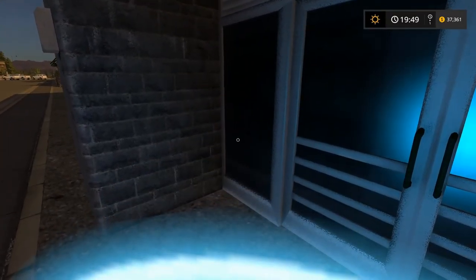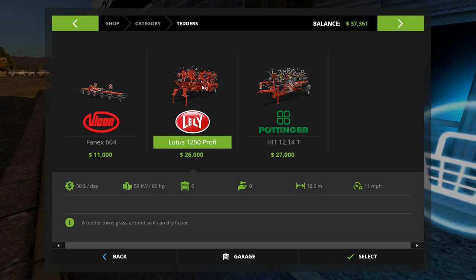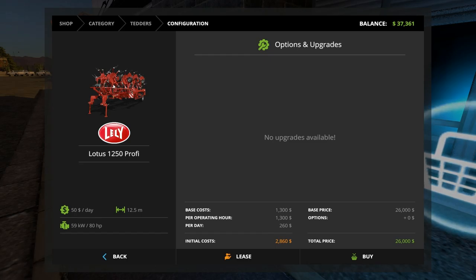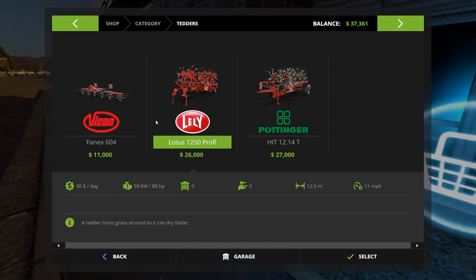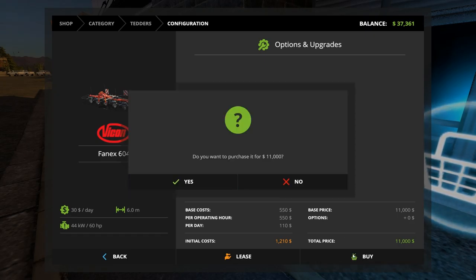We want to get a tedder. I would love to have that big one, but this smaller one will do the job — we don't have a lot of land that needs to be tedded. The tedder turns grass around so it can dry faster; it fluffs it into hay. Six meters of width, so 18 feet. Needs 60 horsepower so any of the tractors can do it. No options, all right — buy. I didn't bring the weight but I don't think I'll need it; this is pretty small.